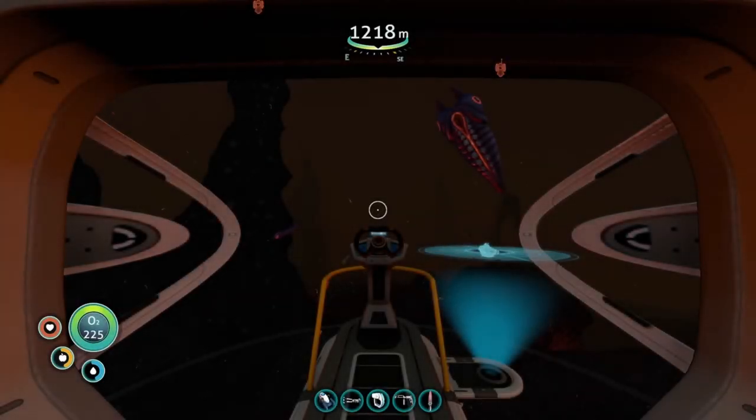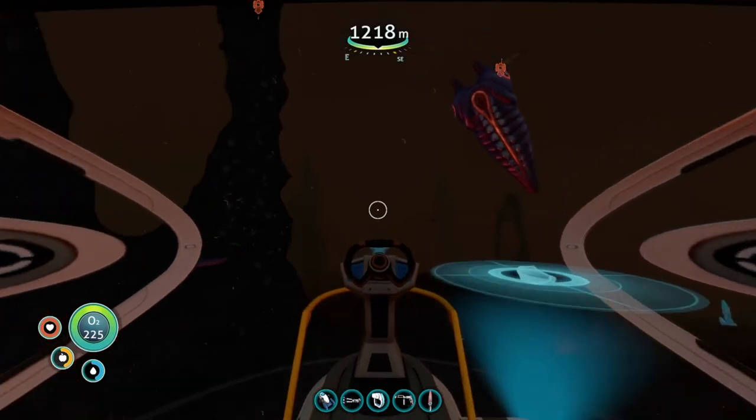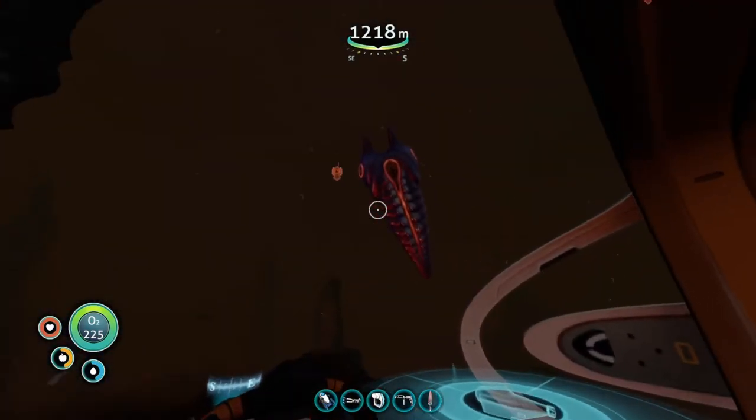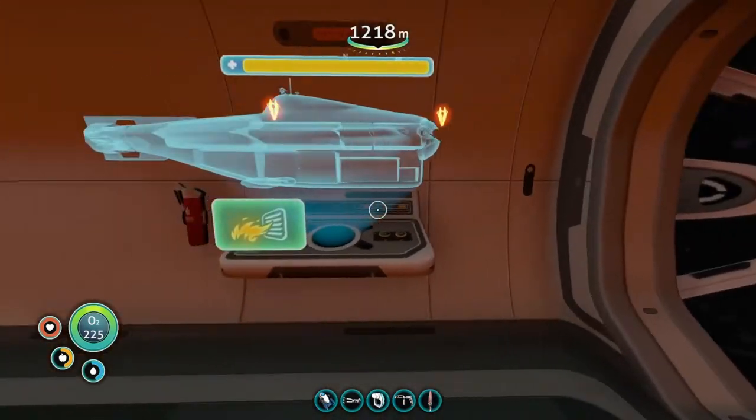Welcome back everybody to Subnautica. Today we are not starting in our base - we're starting at the Sea Dragon Castle area. As you can see, we have some unwanted guests, so let's get rid of them.